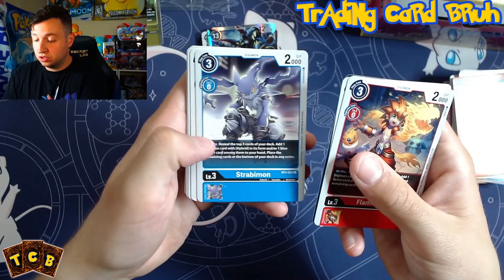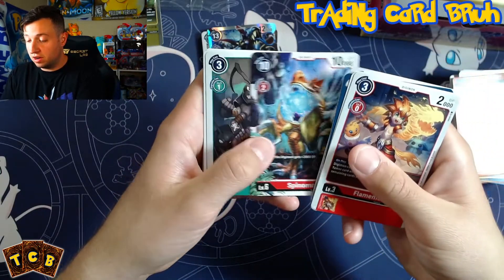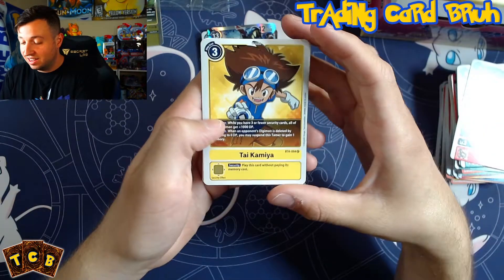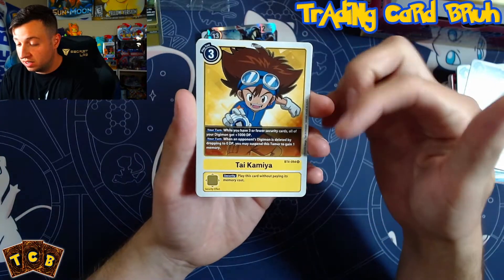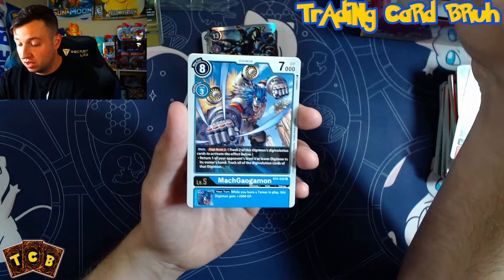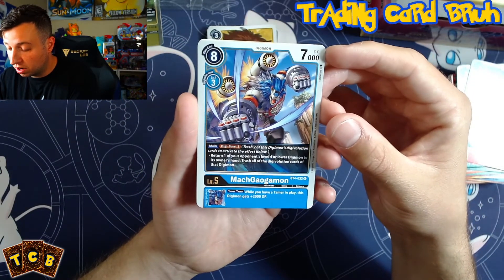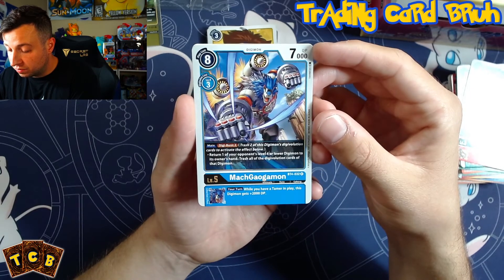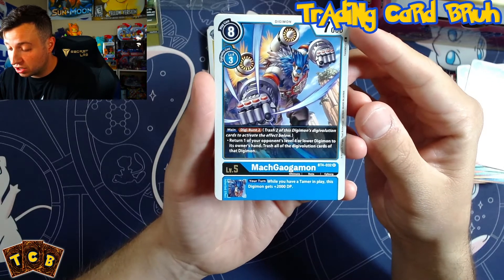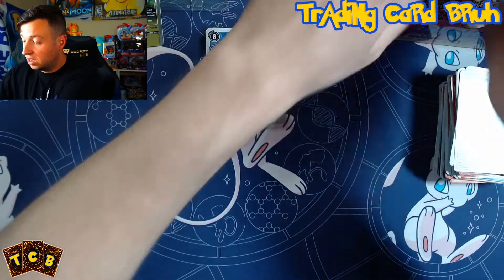Pack nine: Flamemon, Leomon, Jack Raid, Strabamon, PedoMon, Phantomon, Meteormon, another Spinomon — love the artwork — RoachMon. Piranamon. Oh nice, a Tai tamer rare — he's yellow now, he was red in the last starter deck. MockDeodomon rare — awesome artwork, a new blue card: trash the Digimon's Digivolution cards to activate — return one of your opponent's level 4 or lower Digimon to its owner's hand and trash all its Digivolution cards. Really good for the cost.